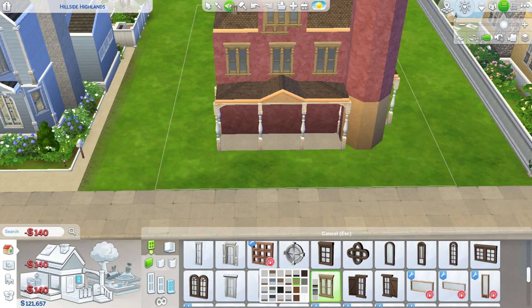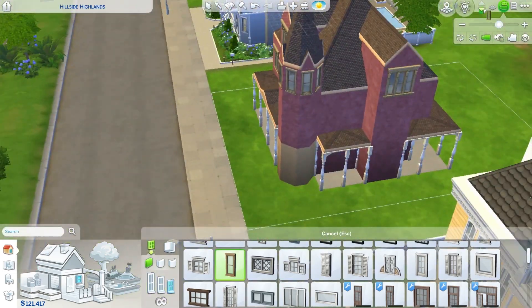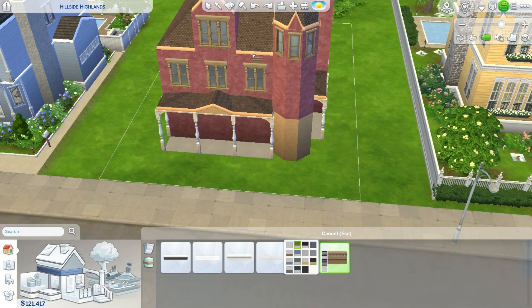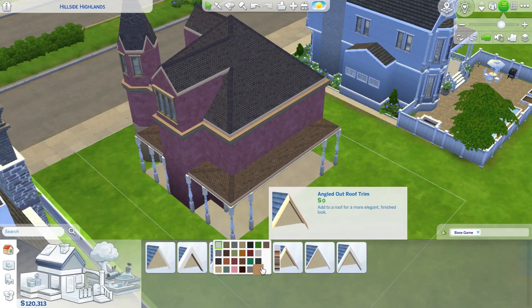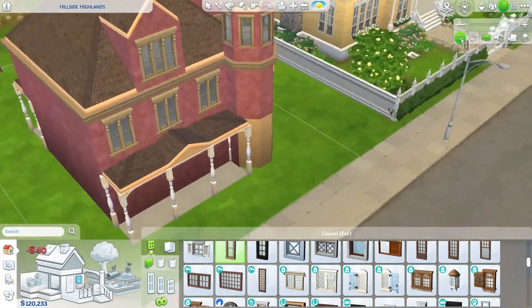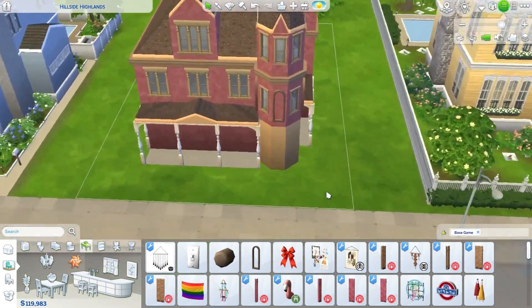With this house, I used these multi-windows where it has two or three at a time. It's part of this base game set, and I don't normally use this base game set of windows because it's pretty heavy on the trim. But I wanted to carry over that mustard yellow colour throughout the build, so I just wanted to keep with that style.